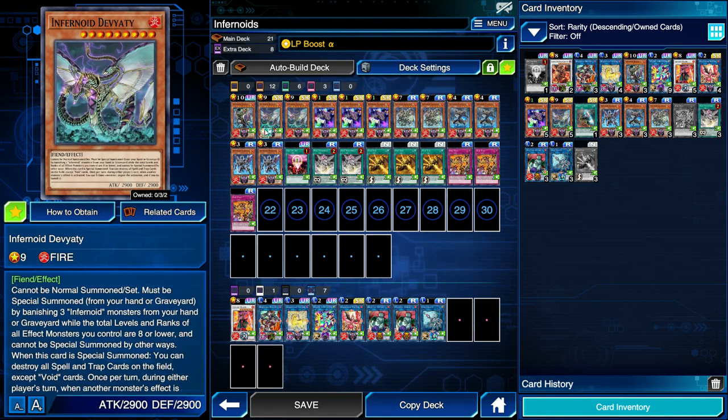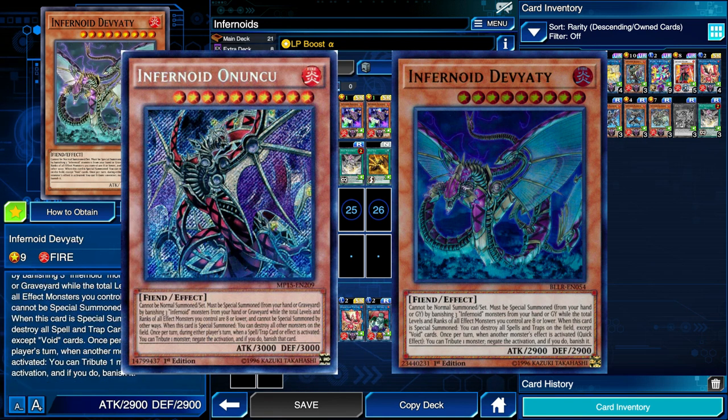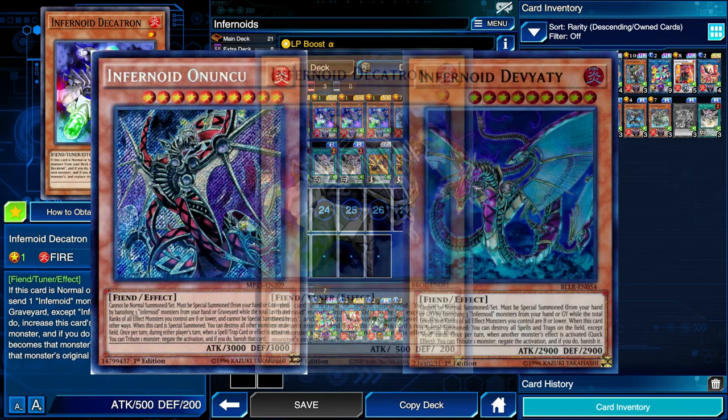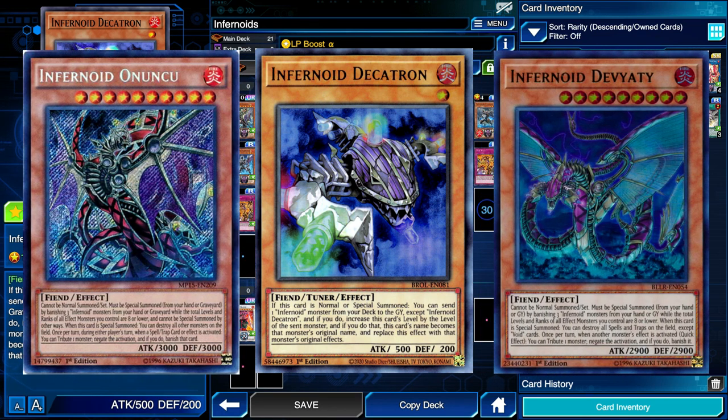When we summon Decatron we're going to send either Deviati or Anunku to the graveyard. Deviati gives a quick effect: during either player's turn, once per turn, when a monster effect is activated, you can tribute a monster to negate the activation and banish it. Anunku gives a quick effect: once per turn, during either player's turn, when a spell, trap, or effect is activated, you can tribute a monster to negate and banish it. So Decatron can be either a spell/trap negate or a monster negate depending on which you choose.